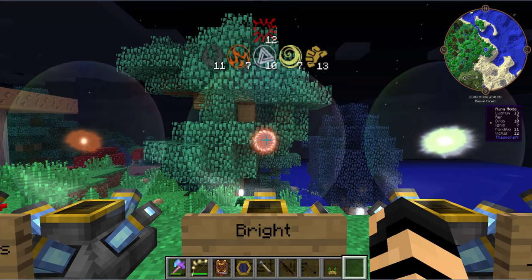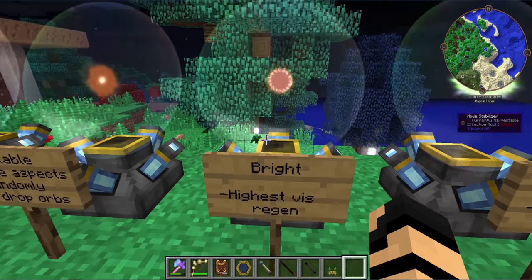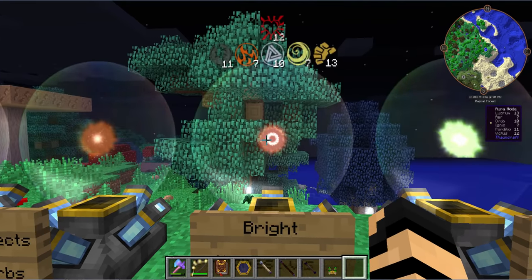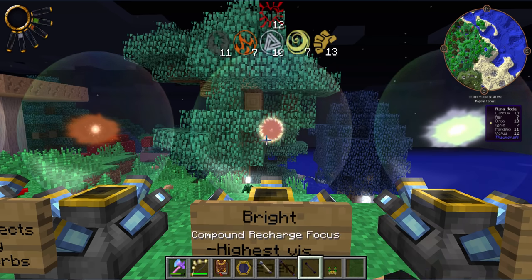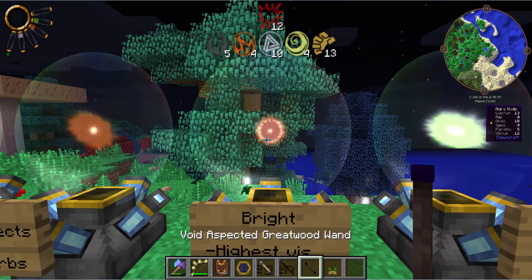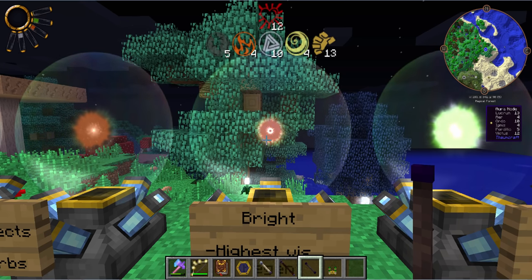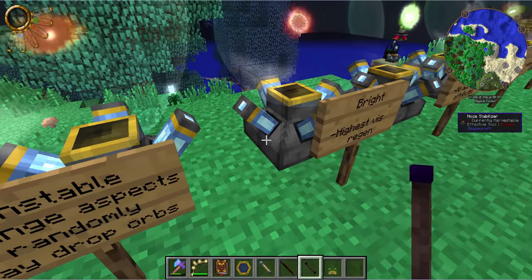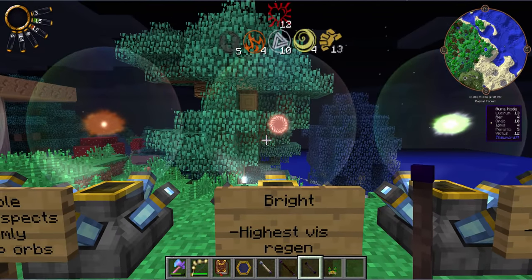Then you've got bright. Bright will have the highest vis regen, so of course this is desired, especially with a lot of aspects on it. You can constantly keep coming back to it and taking aspects into your wand as needed, and it would replenish those very quickly. The stabilizers underneath them are currently keeping them at a slow pace regardless.